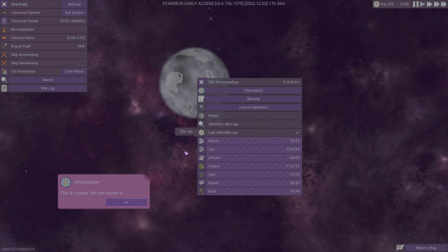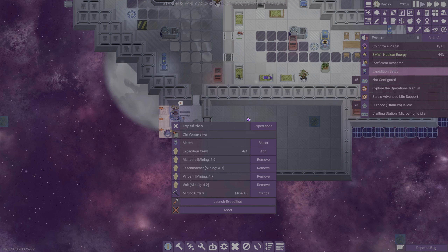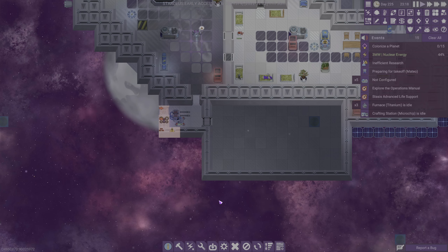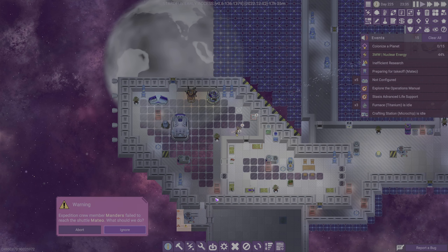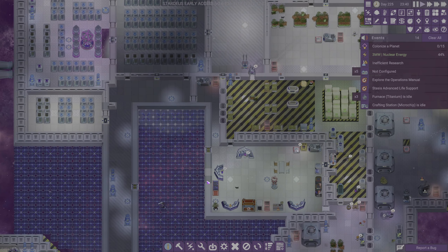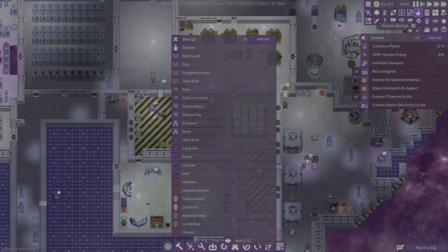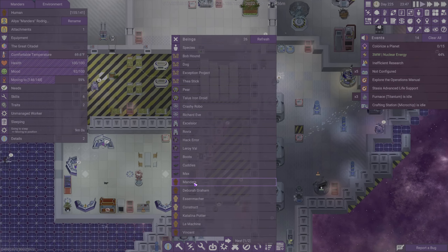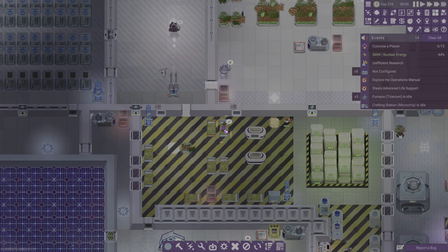It looks like this is a planet we can explore, and it does not have any titanium. That looks like the expedition crew — expedition crew, report to the shuttle please. Manders, are you sleeping again? Last time this happened Manders was sleeping. Where is Manders? Manders is literally on the way to bed again.